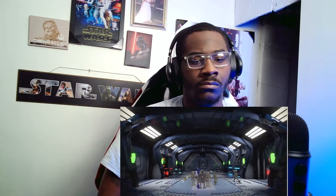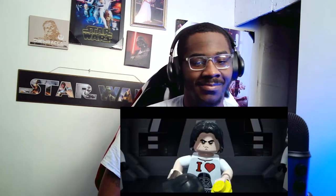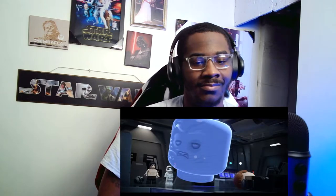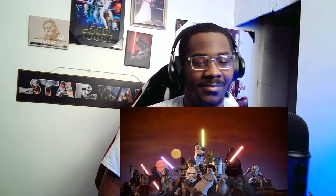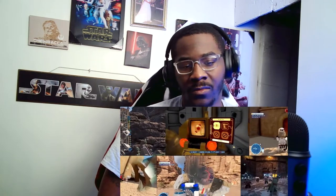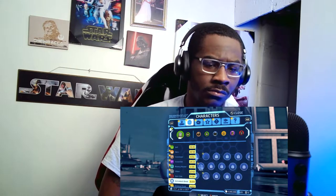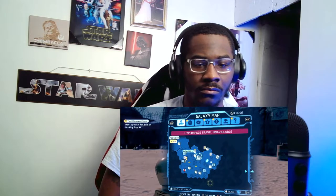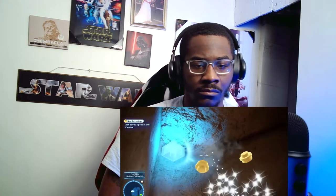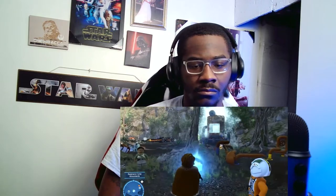The Skywalker Saga has the largest roster of characters yet — there are over 300 to control and they all have their own unique abilities. New to the series is the class system: each character has their own specific class, which is upgraded by finding Kyber Bricks. They're similar to the gold bricks in previous games — your reward for exploring the world. Spend them wisely to unlock new abilities and unleash them in the stickiest of situations.